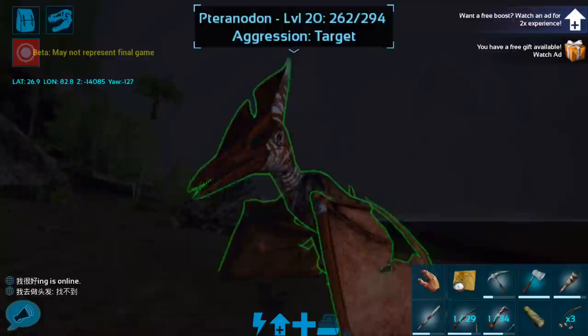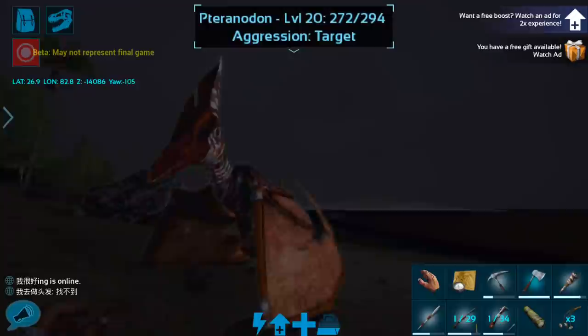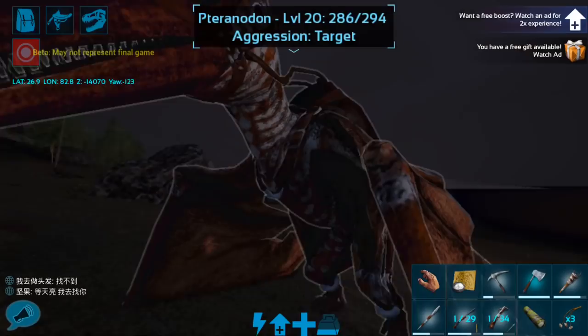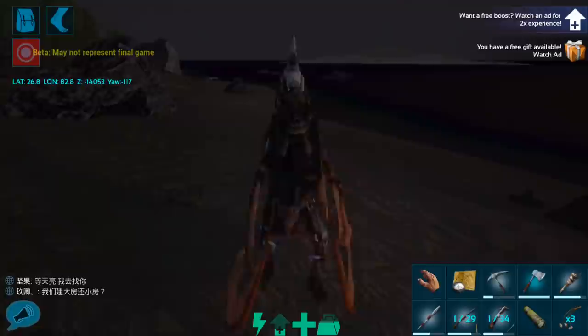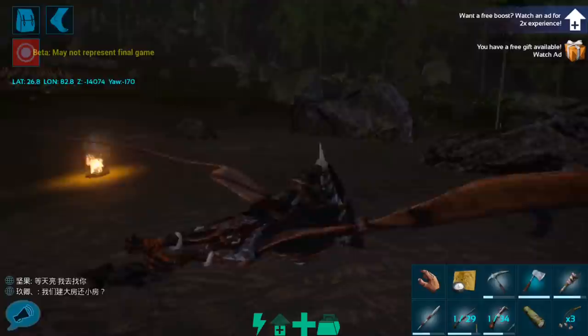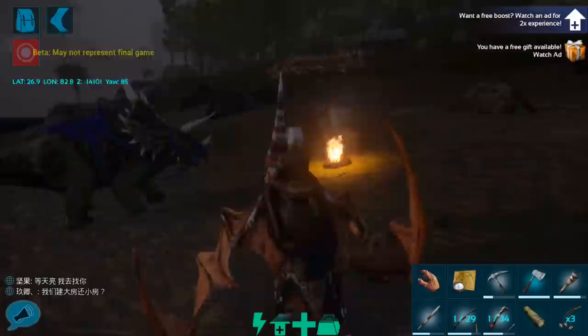Okay guys, the Pteranodon is now up, which is awesome. Unfortunately it is still a little bit dark out, but that is okay. I'm going to go ahead and equip the saddle on this guy. To fly: swipe down to land, you crawl around, and then swipe up to fly — it's pretty much like swimming from there on out. You kind of have to point the screen where you want to go on the right and basically move forward or stop on the left. That's actually not too bad. I was afraid the flying controls were going to be hard to use, and that does not seem to be the case.